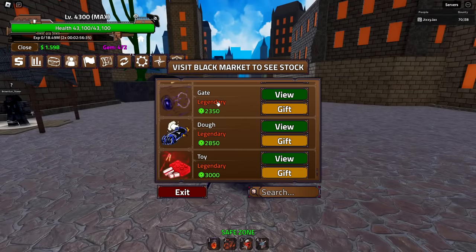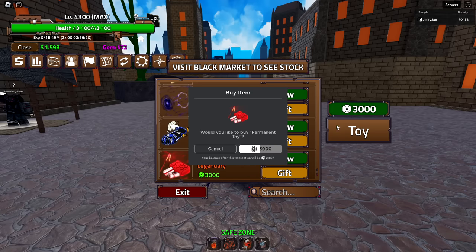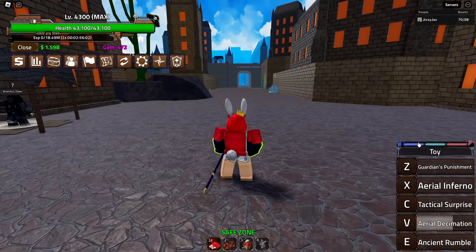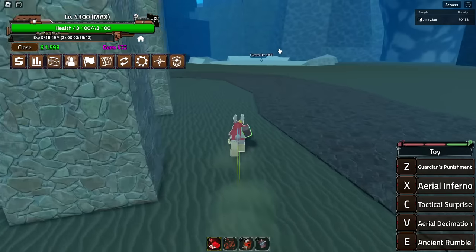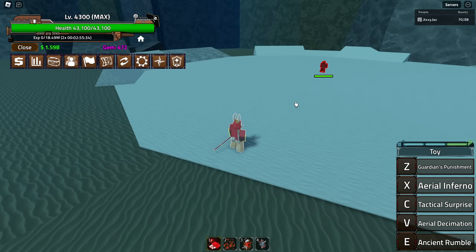Let's get started because I want to use these new fruits — I just keep hearing good things about them. So we have the Toy and Gate fruit in the black market for 3000 and 2350 Robux. I've heard really good things about both, specifically the Toy fruit which is apparently very good for grinding. I'm buying the permanent because it'll take forever to get physicals. I'm also dressed up as Sugar, the user of the Toy fruit.